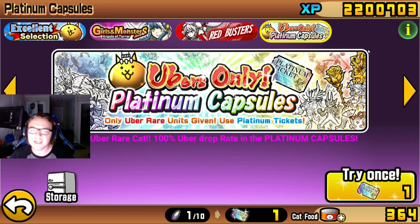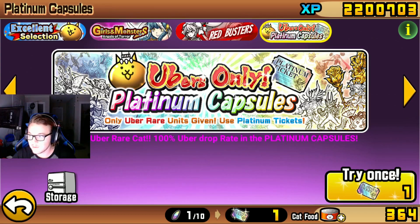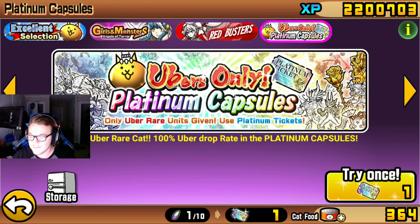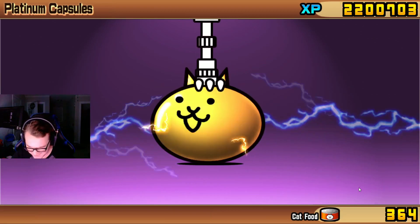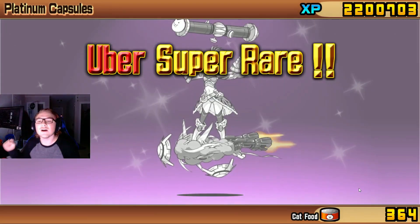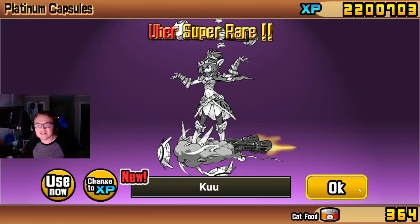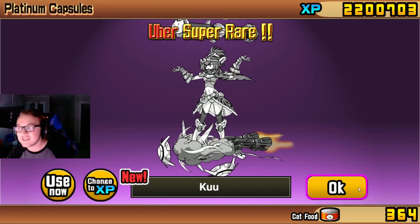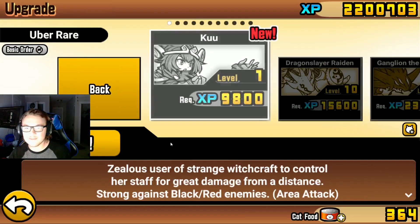Whatever am I going to get from this? Please give me something good. Three, two, one. Come on, give me something good. Oh — Kuu! I got Kuu! That's one of the Galaxy Gals. She's good against red and black enemies — that's nice to have.